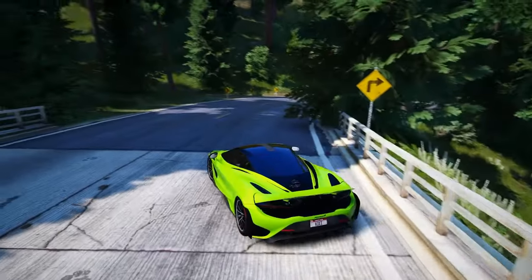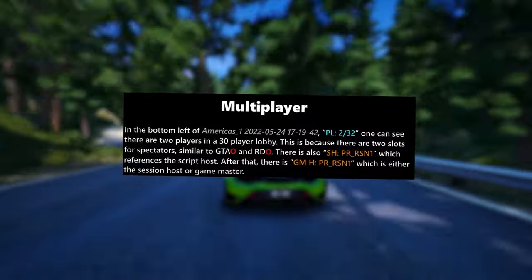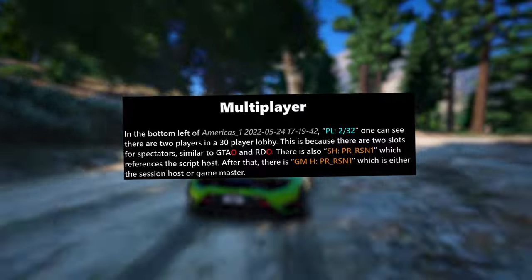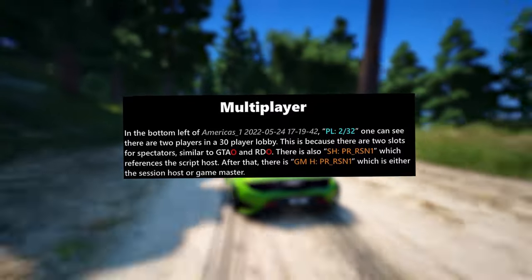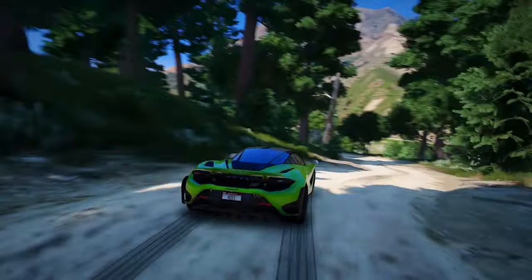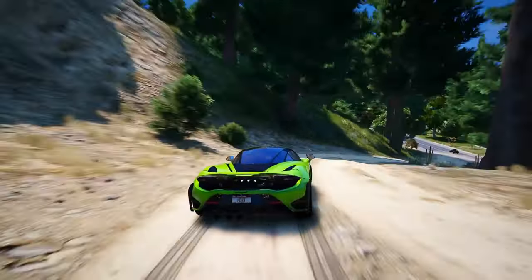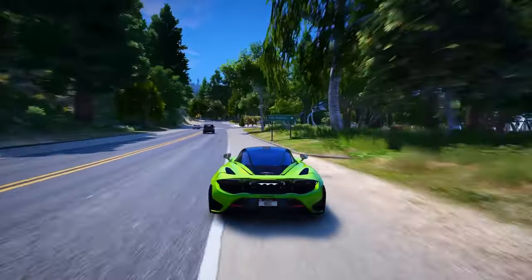Now let's delve into what we've learned about GTA Online from the leaks of 2022. In the bottom left in one of the clips, one can see there are two players in a 30-player lobby. There is also a reference to the script host, and a code which is either the session host or game master. Based on the information gathered, it seems probable that peer-to-peer connections and 30-player lobbies will make a comeback in GTA 6 Online. However, there's a twist in how sessions will operate, allowing for seamless transitions between them.